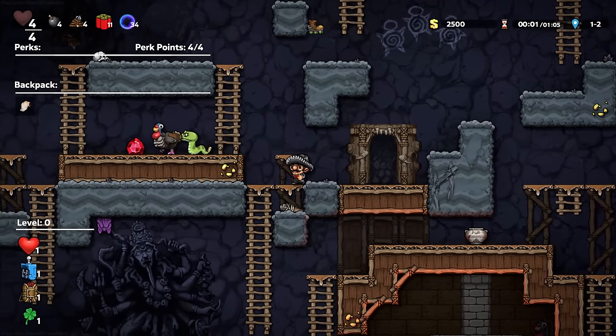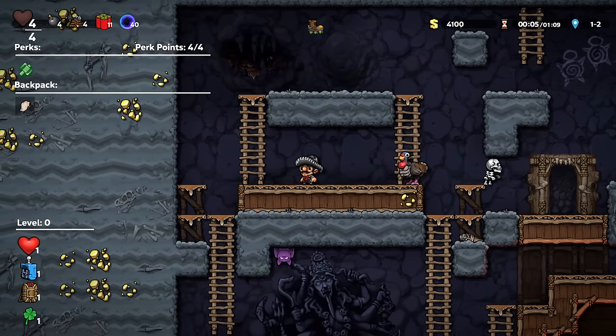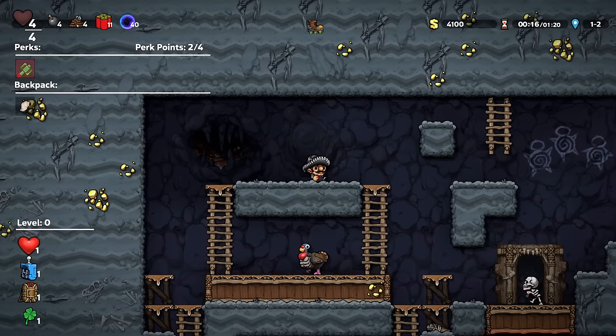The other thing is randomly generated. We got a perk. It's randomly generated, but the levels are clearly a lot different. Ammo saver — increases the chance that abilities and weapons do not consume ammo when they are used. It would be silly not to enable this.